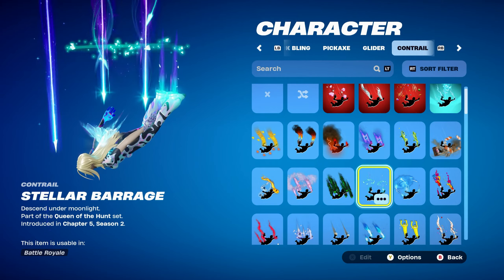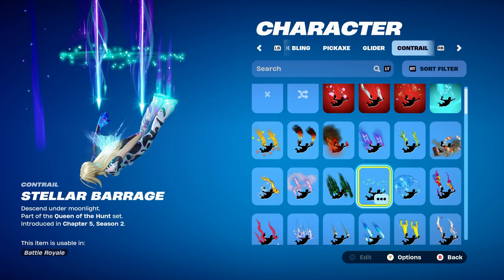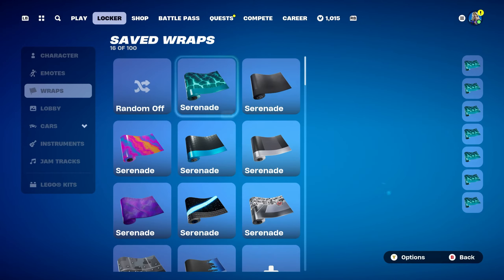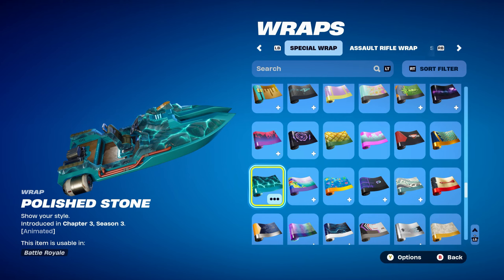The contrail is Stellar Barrage, part of the Queen of the Hunt set, introduced in Chapter 5 Season 2's Battle Pass — it's Artemis's contrail from that season, and works very nicely for the light blue and purple design. The weapon wrap is Polished Stone, a dark blue and light blue designed wrap introduced in Chapter 3 Season 3's Battle Pass. It's also animated.